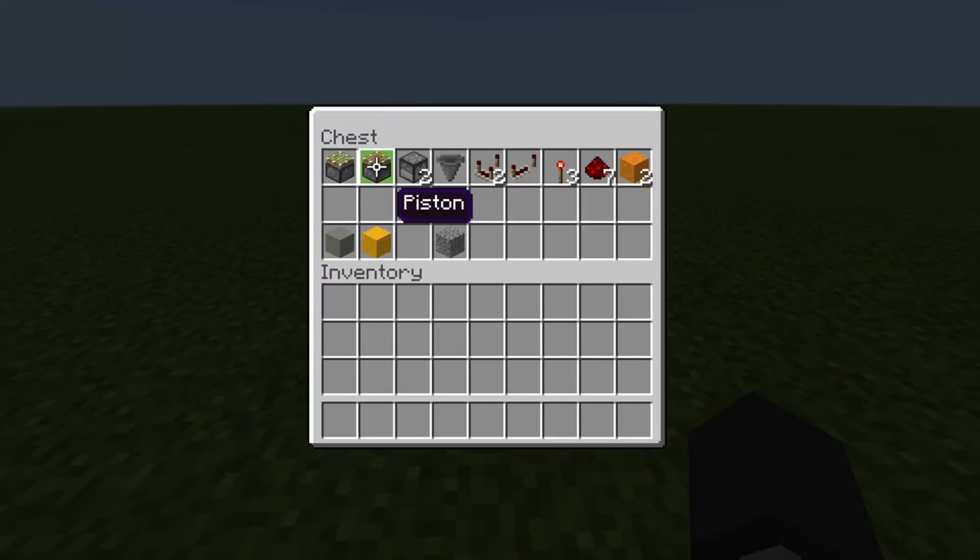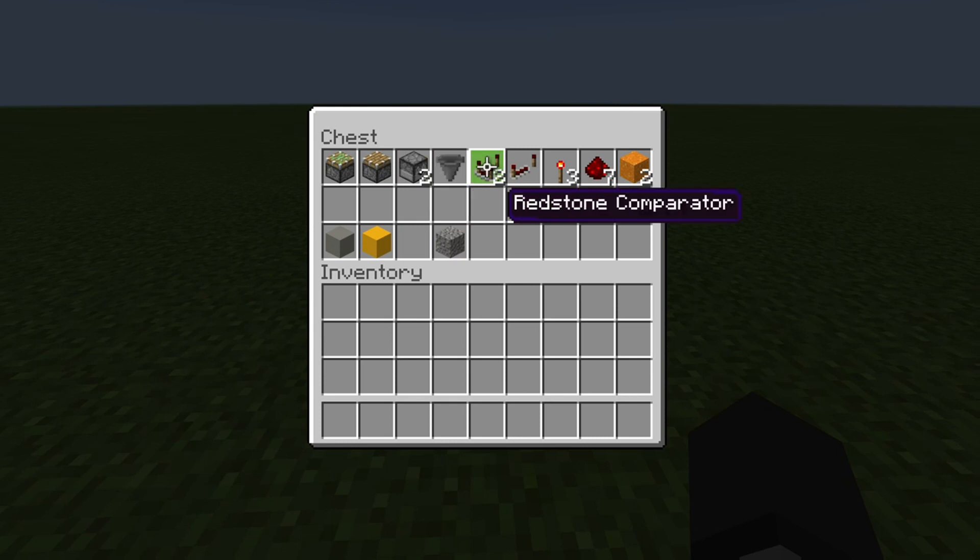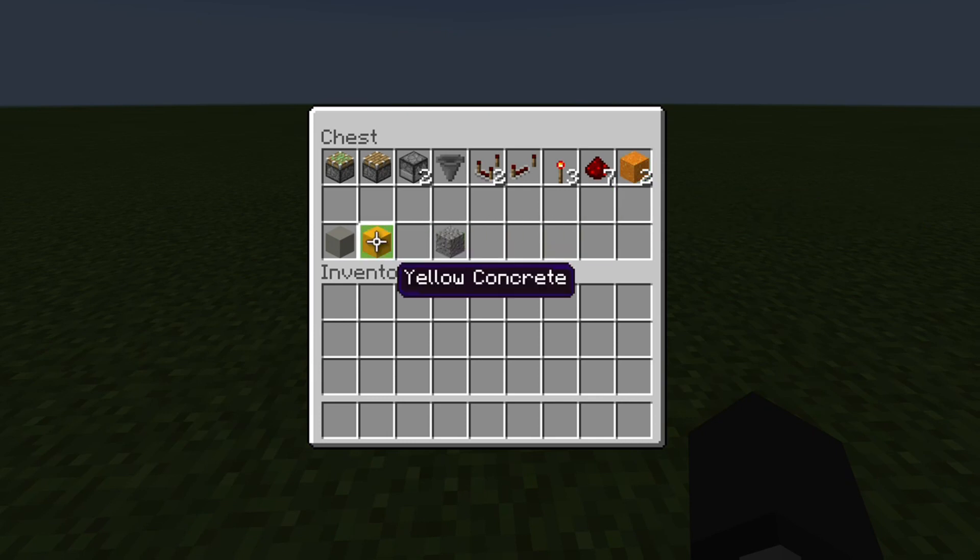You are going to need: a sticky piston, a piston, two droppers, a hopper, two comparators, one repeater, three torches, seven redstone dust, two blocks that have gravity like concrete powder, sand, gravel, or red sand. You'll also need building blocks and one useless item that you do not need to put in the dropper.